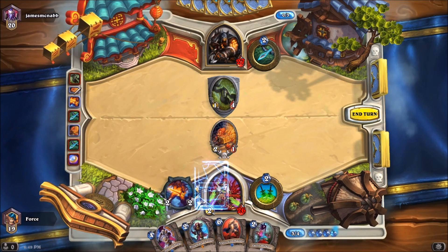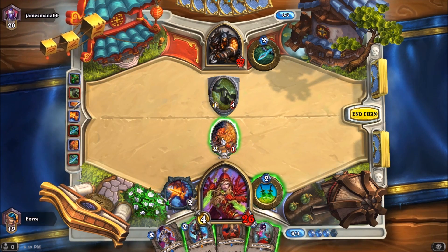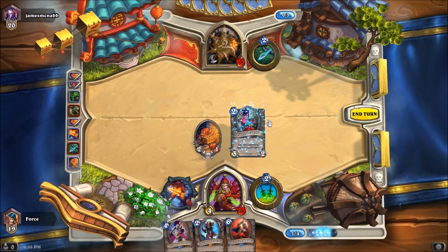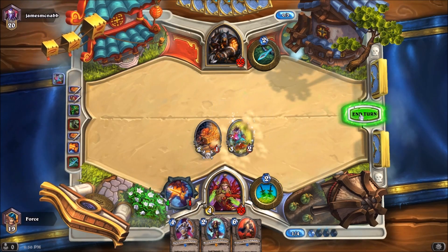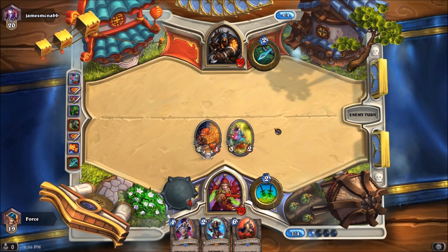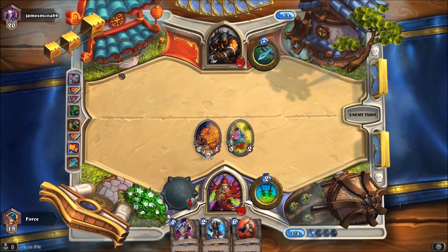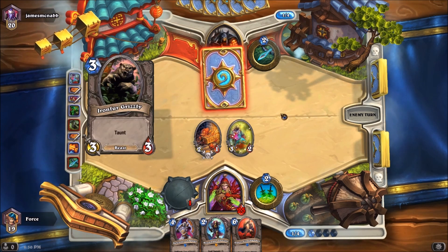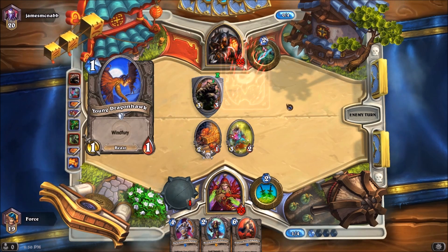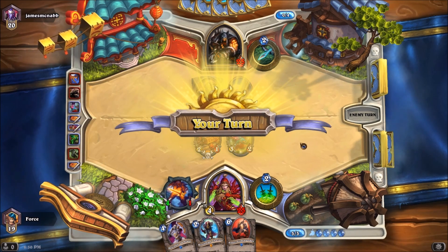We're going to throw this down. It's going to allow us to push through that, take one damage to the face, but save our minion. And then with our remaining three, I think we're actually going to go ahead and drop down a Fairy Dragon, then pass the turn. Okay, so now we are even in health. I do have a little bit of board presence. Obviously, an Explosive Trap at any given time could just completely wipe my board clean.